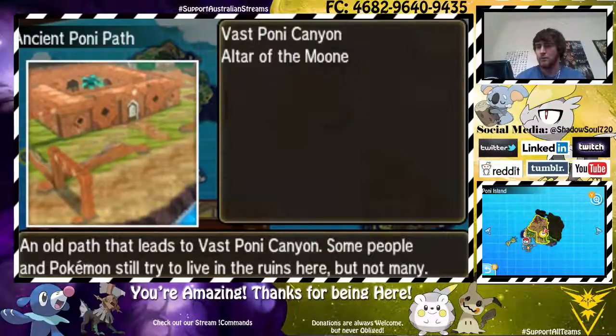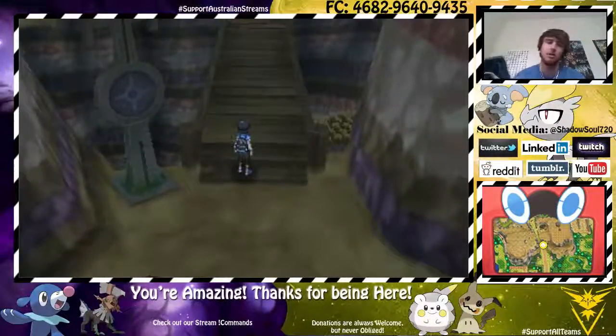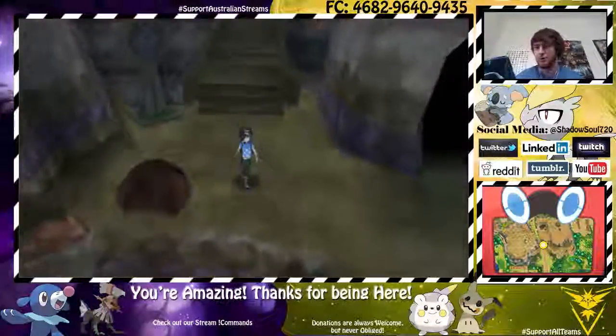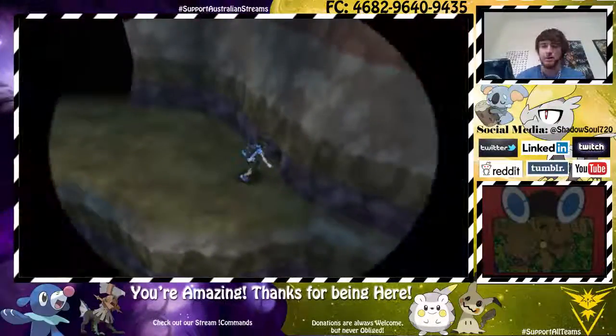Go to Vast Pony Canyon, and then you get to this point where it's a pretty important part in the storyline, so you'll remember it hopefully. There are some Mercos around here in the storyline. You come out from this cave, but instead of going left, you actually go right to this little bit.